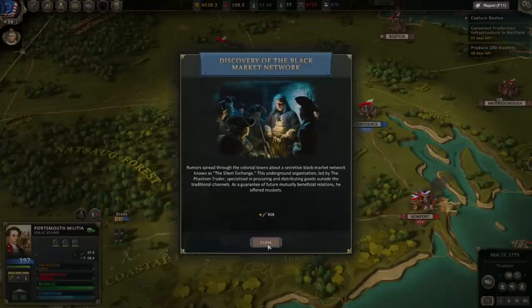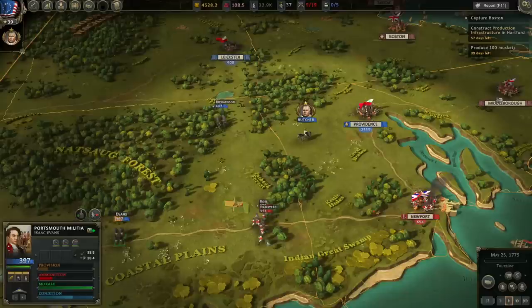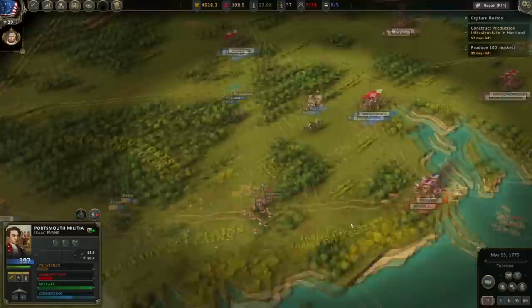Rumors spread through the colonial towns about a secretive black market network known as the Silent Exchange — and we got 416 Brown Bess 69s from it. I really hope they don't pursue Evans all the way to Hartford, because if they do we're in trouble.